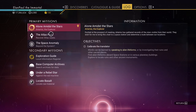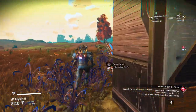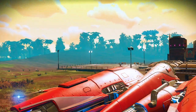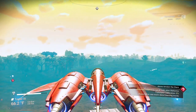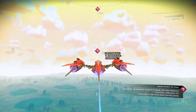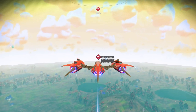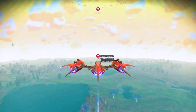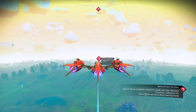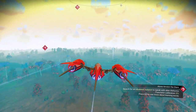We're going to go ahead and go Alone Amidst the Stars. We need to calibrate the translator and talk to some people. I've got a red icon sending me somewhere, so let's go check it out. Looks like we've got a minor settlement over there that it's directing me at — one we've already been to. The reason it's a little off from the settlement is because it's directing me to an alien life form inside the actual settlement. It says approximate location, so obviously it's coming here.